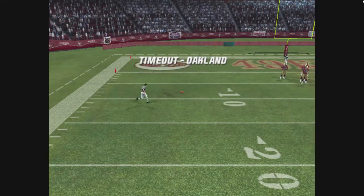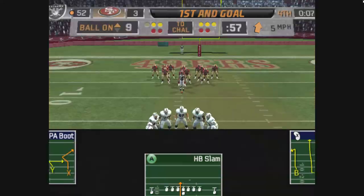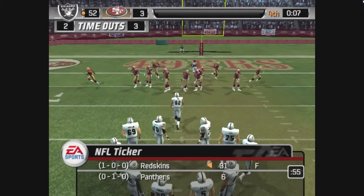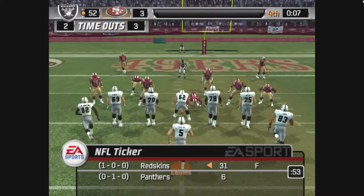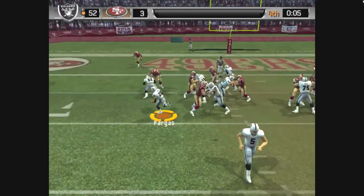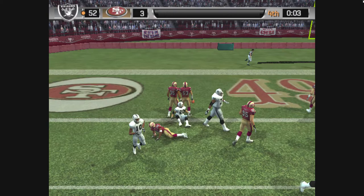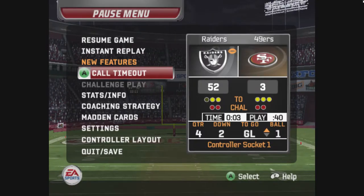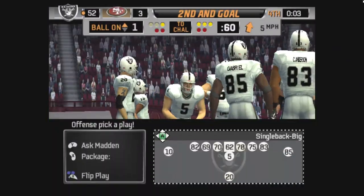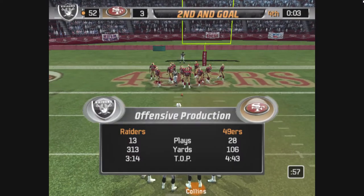Oakland calls a timeout with under a minute left in the fourth quarter. It's first and goal at the nine-yard line. Fargus, the lone setback. They give it to the halfback. Holly comes up to make the play. Collins stops the clock there. Keep this to the inside.